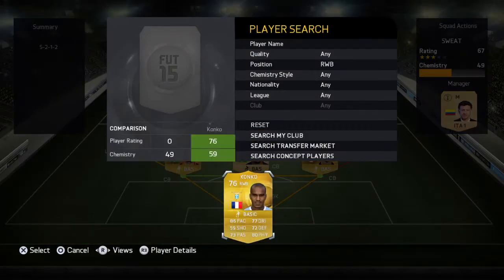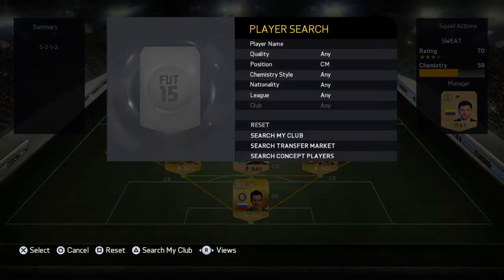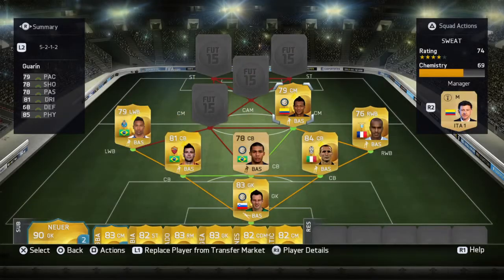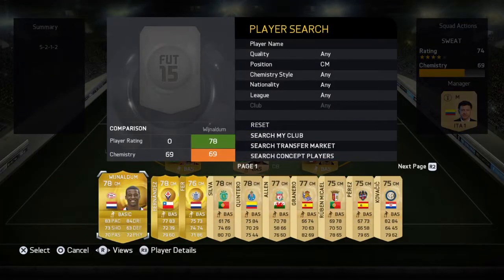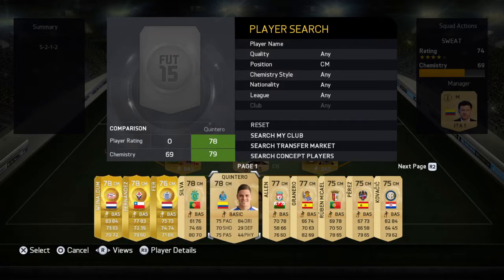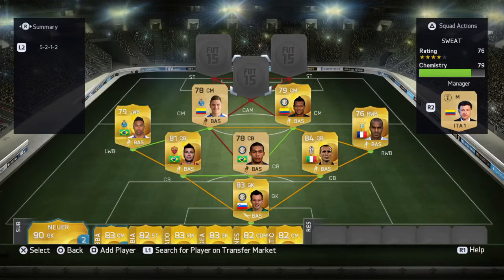The right wing back is absolutely awesome — it is Konko. Moving on to the centre midfielders: we have Guarín on the right hand side and on the left hand side we have Bank Quintero, converted down from a centre attacking midfielder.